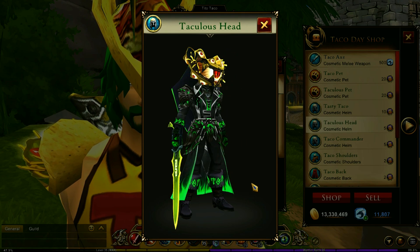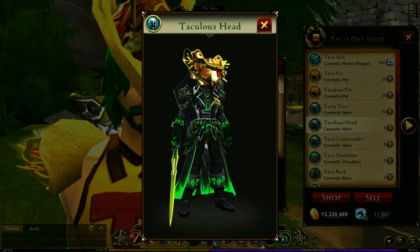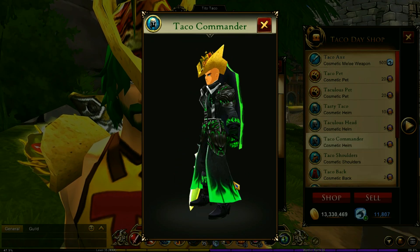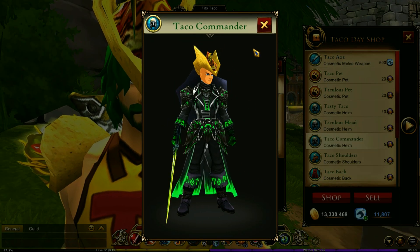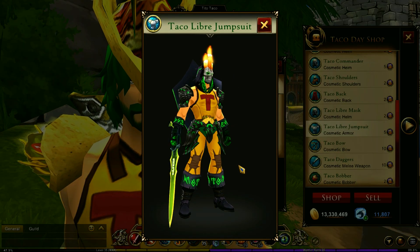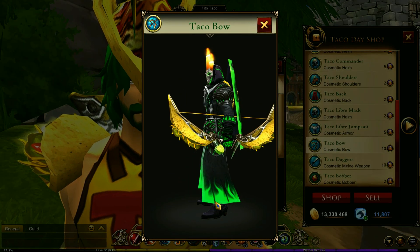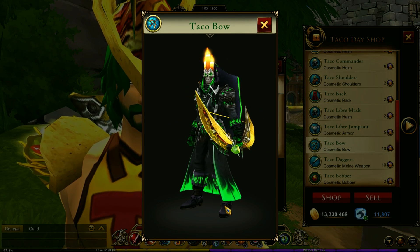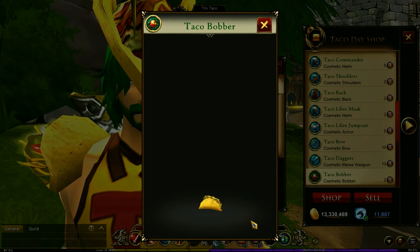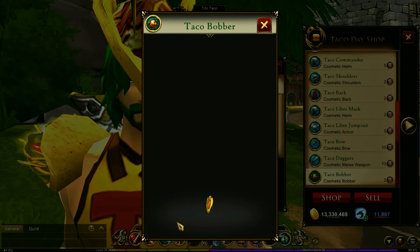You've got the head — that's pretty gross. I've never seen anybody wear that head, by the way. And then you've got the Taco Commander; I've seen people wear that. Then you've got some libre jumpsuit, a bow — I don't even have this bow. Jaggers. And of course, last but not least, the bobber, which I do have, because you've got to have the taco bobber.